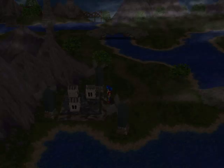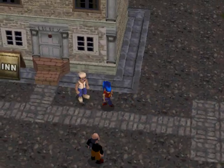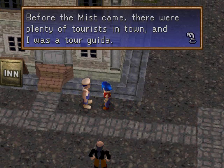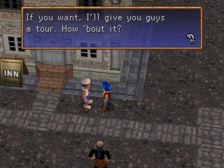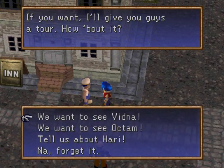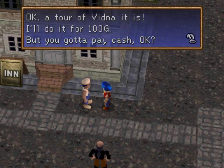This town has windmills — good to know they don't rely on coal. So this is Vidna. Before the mist came, there were plenty of tourists in town and I was a tour guide. If you want, I'll give you guys a tour. How about it? Sure, let's see Vidna. Okay, a tour of Vidna it is — I'll do it for 100 gold. But you gotta pay cash, okay?